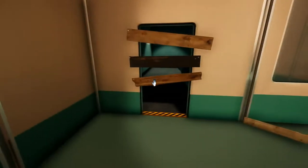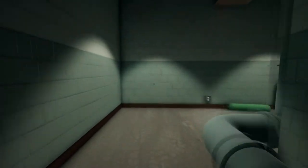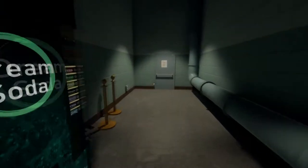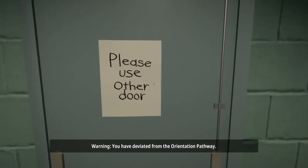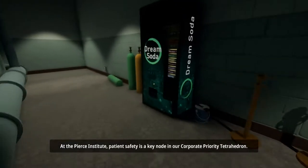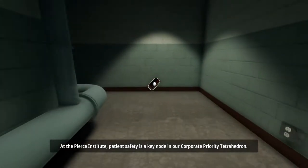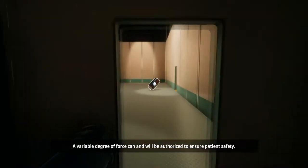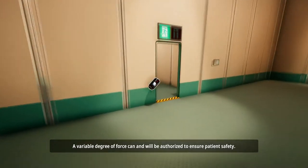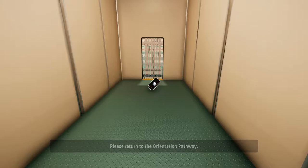There are a couple of hidden bits on the map - it doesn't really do a lot, but I'll show you anyway. [Game dialogue]: Warning. You have deviated from the orientation pathway. At the Pierce Institute, patient safety is a keynote in our corporate priority tetrahedron. A variable degree of force cannon will be authorized to ensure patient safety. Please return to the orientation pathway.